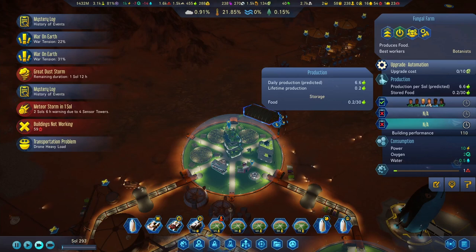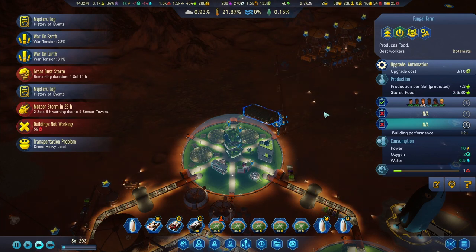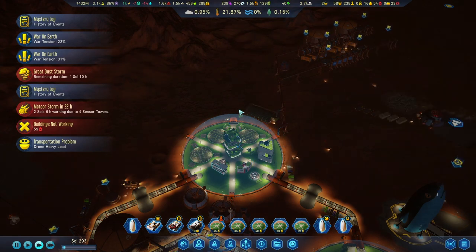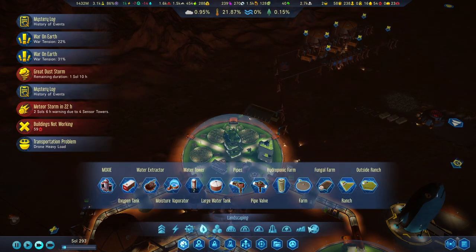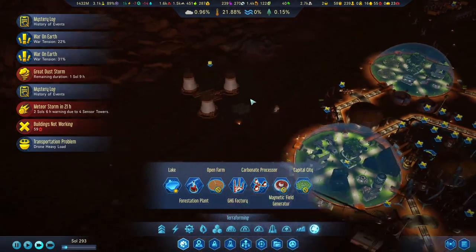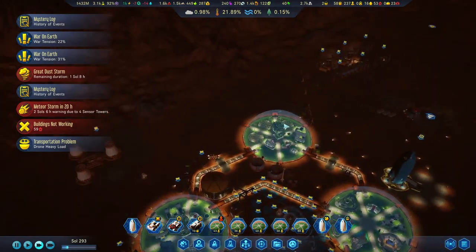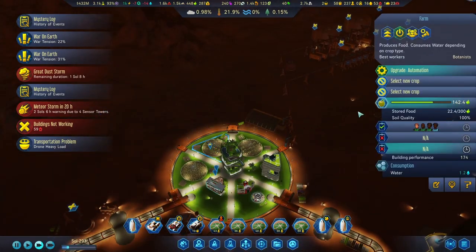We can't change what we want to produce here - that is very interesting. That means we're going to have to produce seeds indoors, unless we research the open farm. That could be for our seeds. It is very dark out right now, so I guess that's what we're going to have to do.